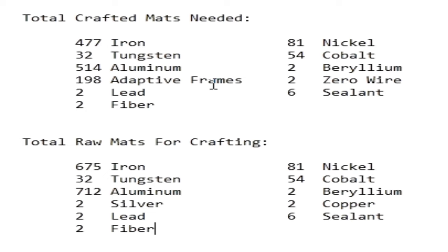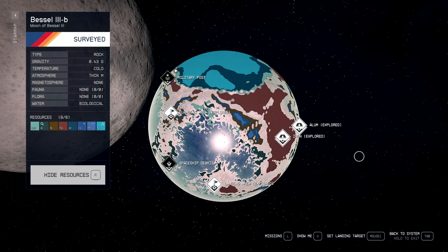Let's show you how to get those mats. There are going to be two ways to get the mats that you need. The hardest mats to get are going to be the iron, the aluminum, maybe the tungsten, the nickel, and also cobalt.